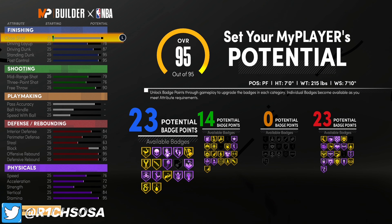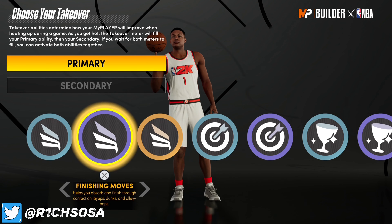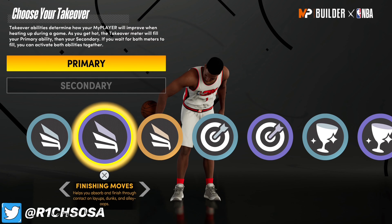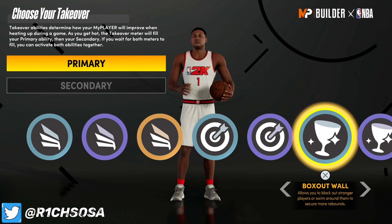When it comes to defense, max out your interior defense at 84, put your perimeter defense max at 70, and max out your steal at 63. Our block we're going to put at exactly 80 — anything higher or lower might change the build name and could also change up the badge setup.